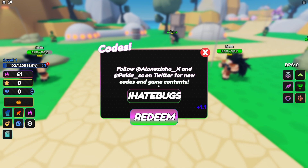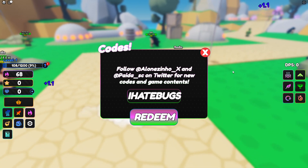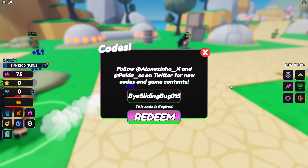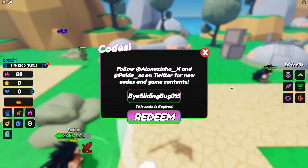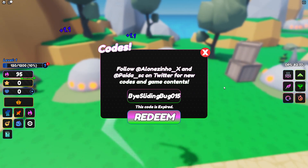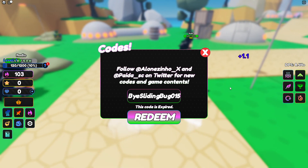The first code is 'i hate bugs' — let's redeem it. We're getting a bunch of rewards... okay, this one is expired. It's weird because it's a pretty new game, so I don't know why the devs already disabled the codes. The next code is 'buy sliding bug'.